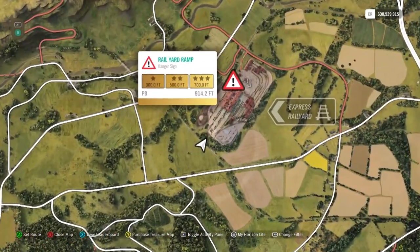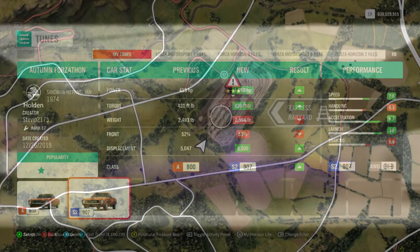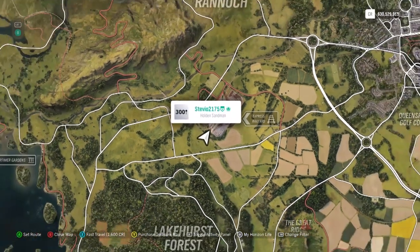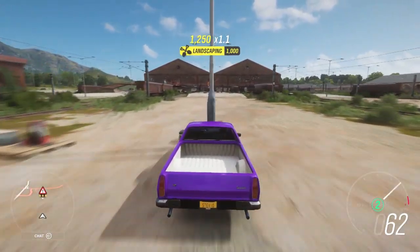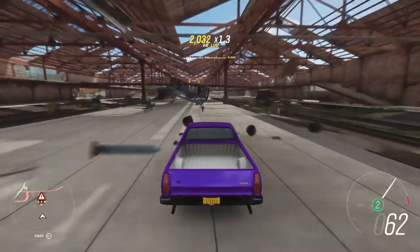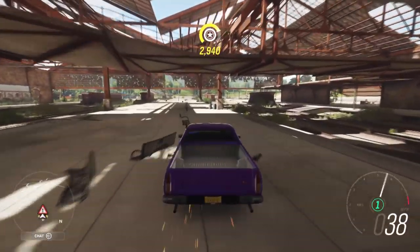The Rail Yard Danger Sign is located at the northwest part of the map. I did make a second tune specifically for this Danger Sign. The three-star goal is 700 feet, and you should be able to easily get anywhere from 750 to 800 feet. The first thing you want to do is drive around the Danger Sign and clear the way — clear the route you're going to be taking and get rid of all the objects that slow you down. There's no reason for them to be there, and you're going to lose distance if you don't do this beforehand.